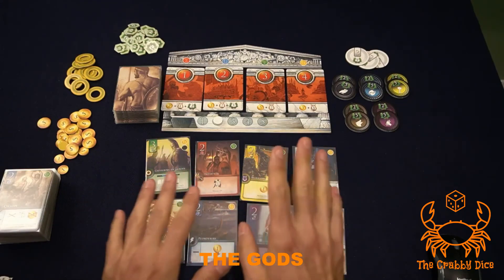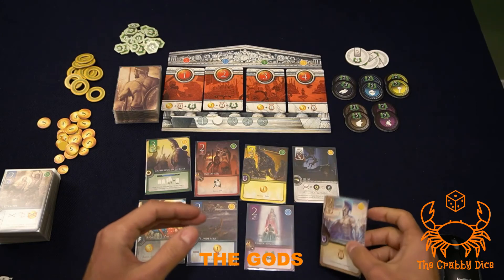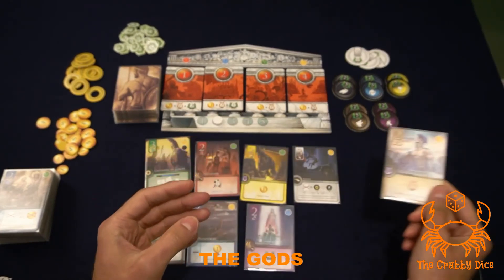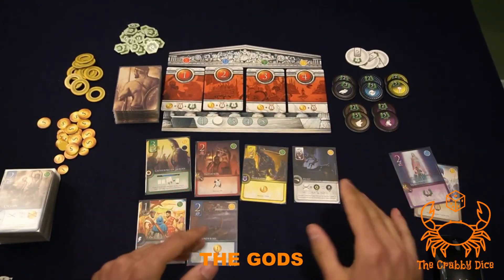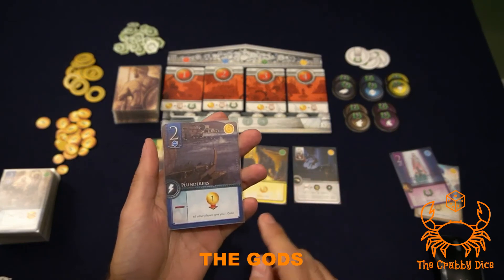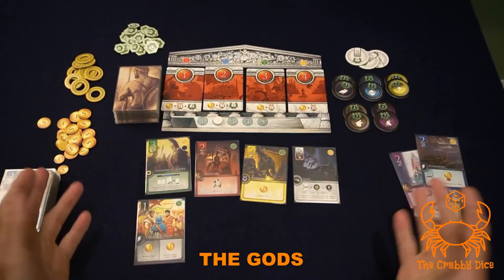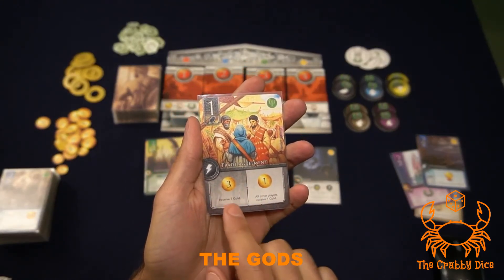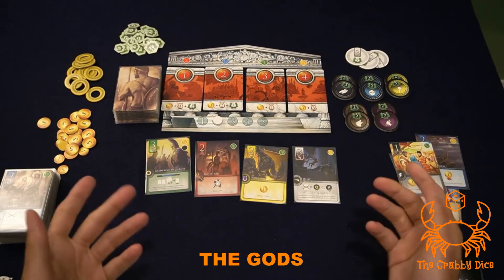Let's briefly discuss the gods. Hades is great — most of his cards give you powers to move more stuff from your domain into your Elysium. Zeus is all about victory points; most of his cards just give you straight victory points — kind of the boring one but standard. Poseidon is all about take-that: if your group doesn't like take-that, do not play with him — he makes other players lose gold, victory points, or cards. Athena is the sharing god: you always get a benefit and everyone else gets one too.